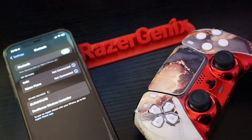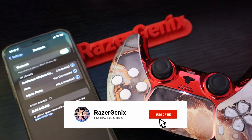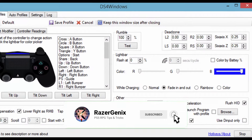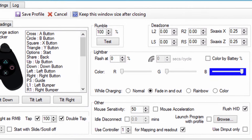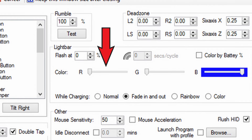If your controller is connected to anything other than the PS5 you will see a faint red colour — this is the default colour scheme when your DualSense is connected to a Mac, iPad, iPhone, or Android device. You can also manipulate the colour of the DualSense light bar by plugging it into a PC and using the program DS4, from within which you can set the colour to be whatever you want.